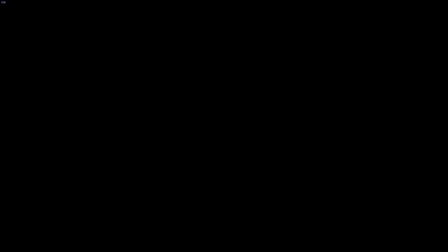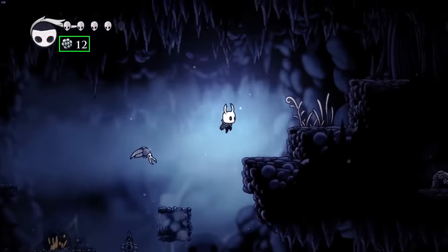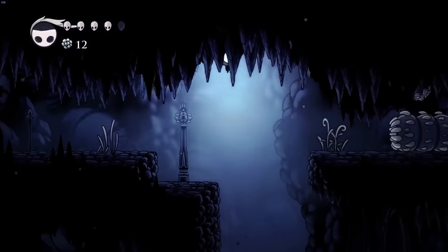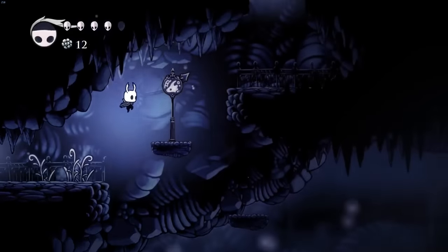Worth mentioning, this game has a currency called Geo, which you get from various things such as killing enemies, destroying Geo deposits, opening chests, and more. You can use Geo to purchase stuff from merchants and pay tolls to unlock benches and fast travel points, and in this run, Lep will need to collect a cumulative 2,670 Geo.